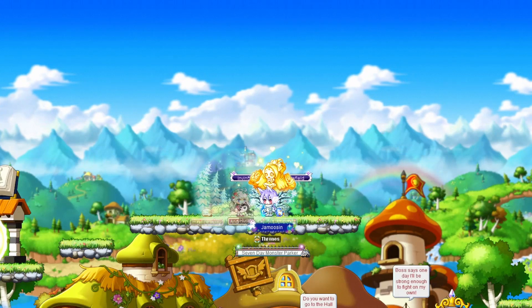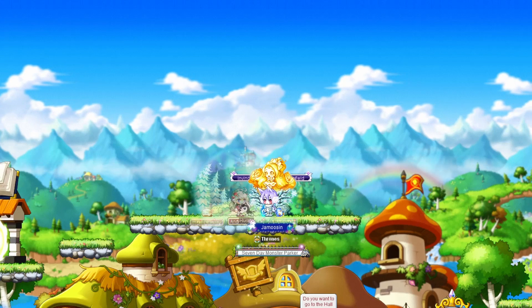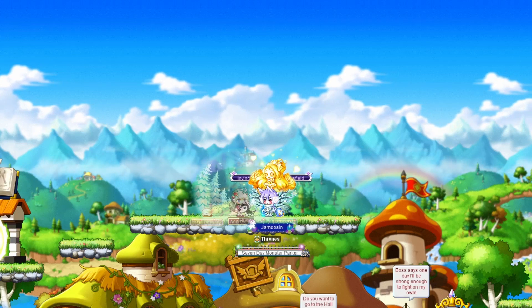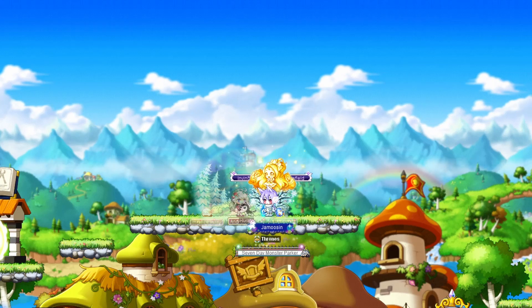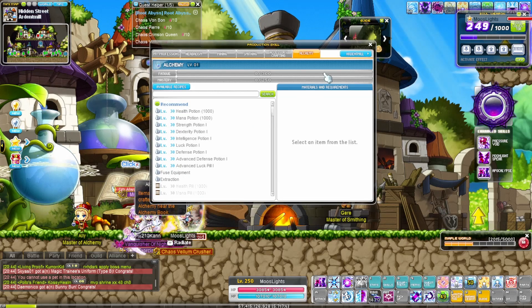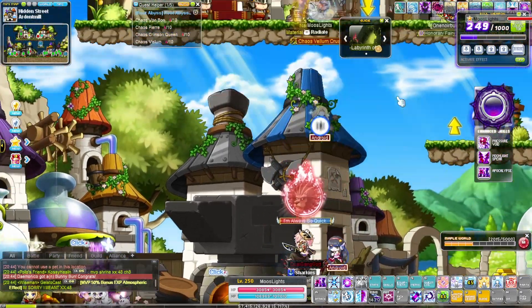There are other boss drops which provide charm XP outside of these, however these are the most accessible to pretty much everyone progressing through the early game, and as you get to later bosses their drops become so rare that they just wouldn't be efficient to farm. Now that you know which items to get, once you start to accumulate more than one copy of these items, head on over to Ardent Mill in order to fuse your equipment.